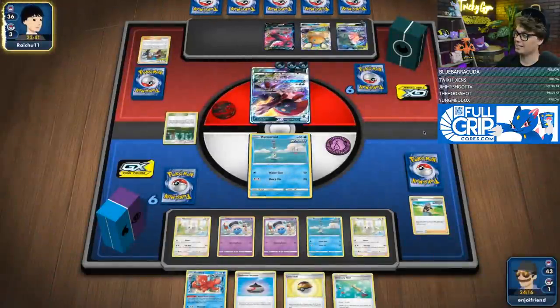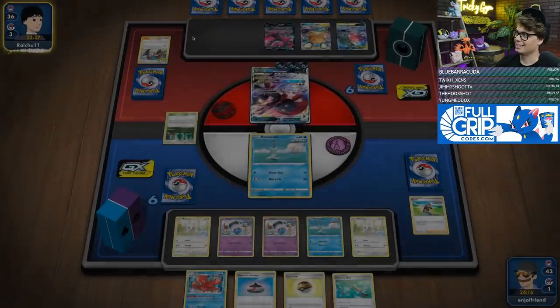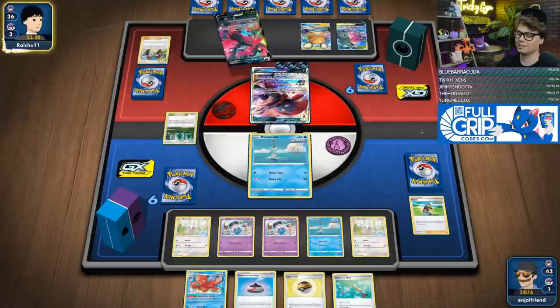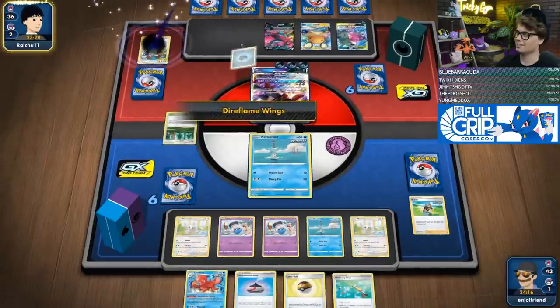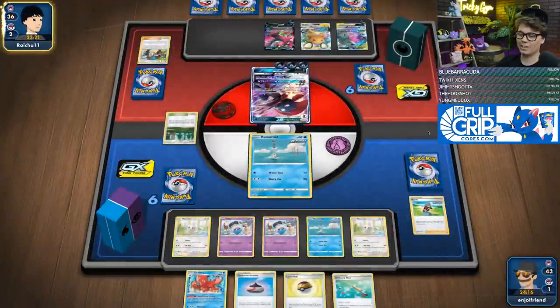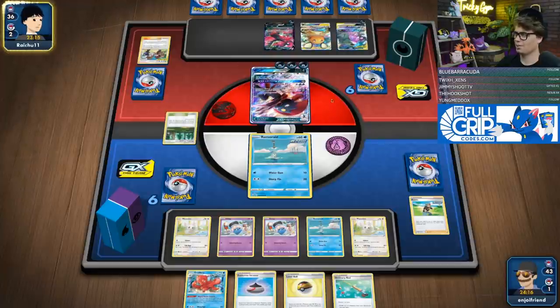They've got Mega Sableye and Tyranitar, Galarian Moltres V — they're really cooking over here. That's five energy in play turn two with Weavile, and all they did was open Sneasel Dark. We'll see if my opponent decides to attack with Weavile. If they do, I'm pretty confident I can knock out that Weavile next turn.